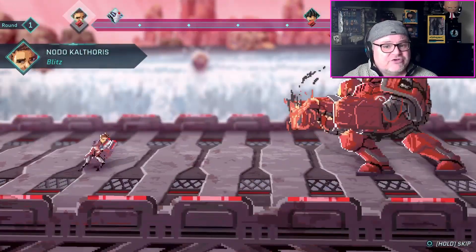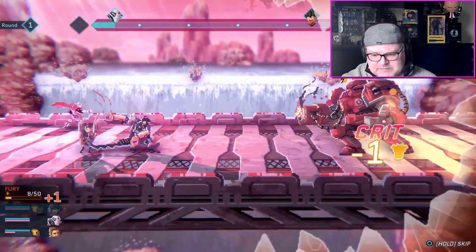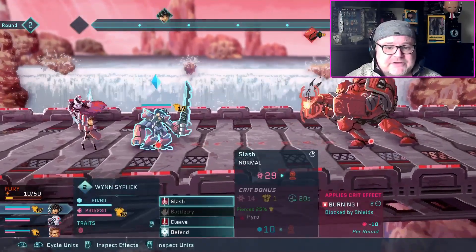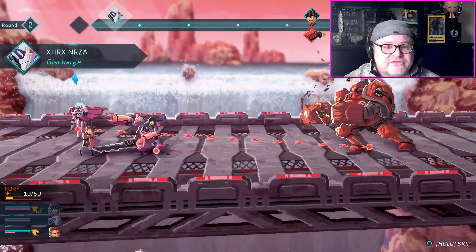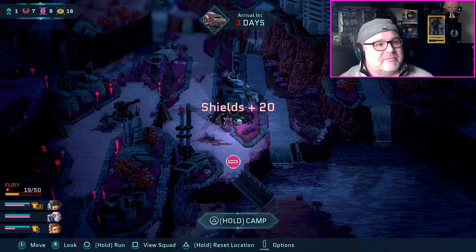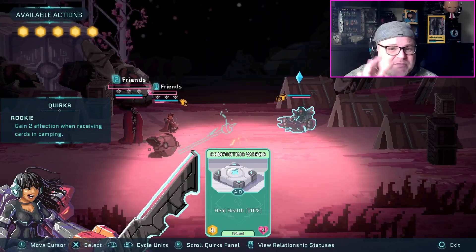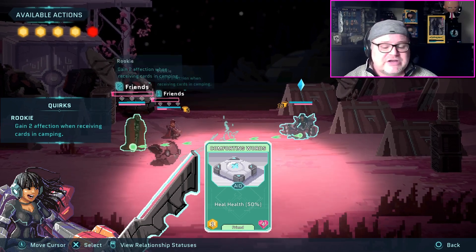If your whole squad dies on the map, you get booted off the planet and sent back to base. You can retry the same planet, but it's procedurally generated so it'll be laid out differently. Crucially, you go back to base level — so if you levelled up to level four and died, you'll start that planet at level one again, losing all those levels. It happened to me on my first planet, but you learn from your mistakes and think more strategically about how you level up, what equipment to give each person, and what cards to use.